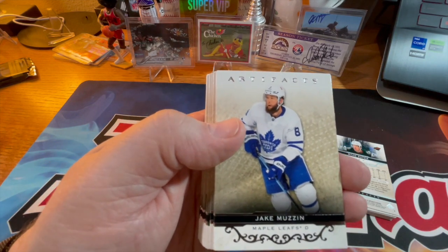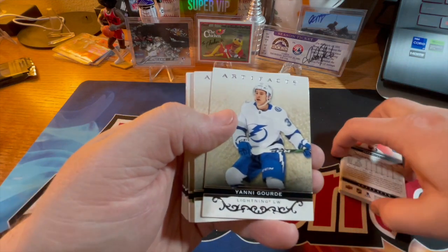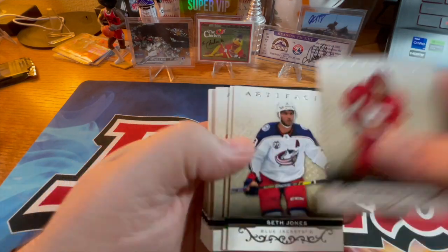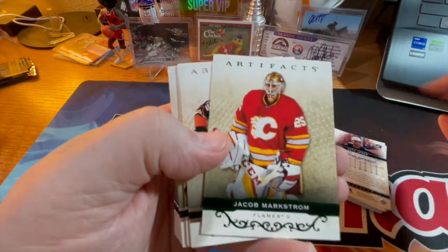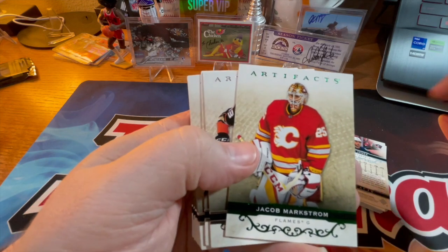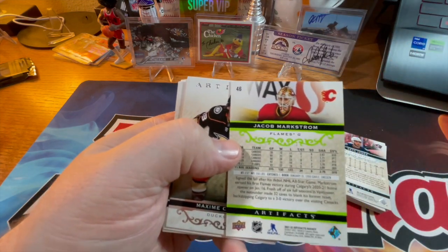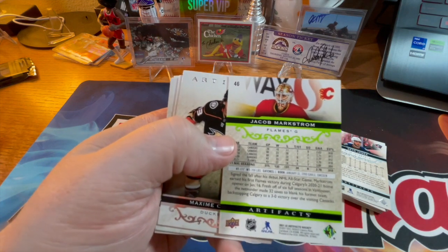Jake Muzzin, Yanni Gourde, Mark Giordano, Seth Jones — another green — Jacob Markstrom. He came up with the Canucks and played there for a while, and now he's with the Flames.